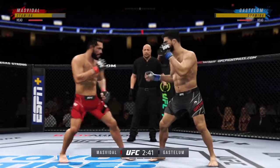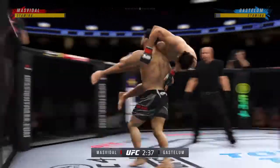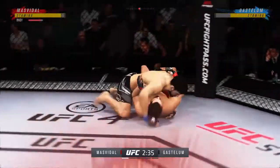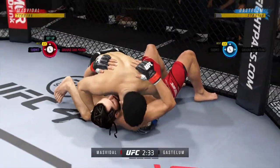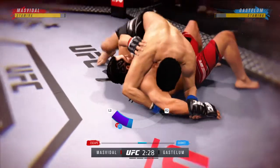The grappler will try to get forward, get close, try to secure takedowns. Oh, massive slam! That'll change the complexion of this one. Gastelum's got an arm — looks like he's trying to lock up a Kimura, and this might just be a matter of time.